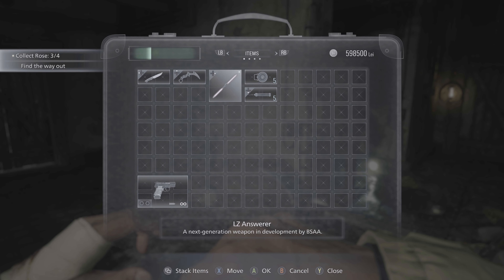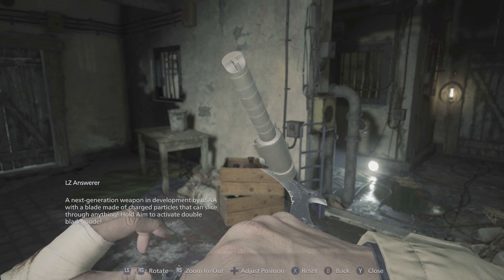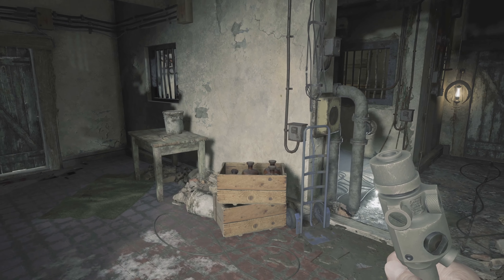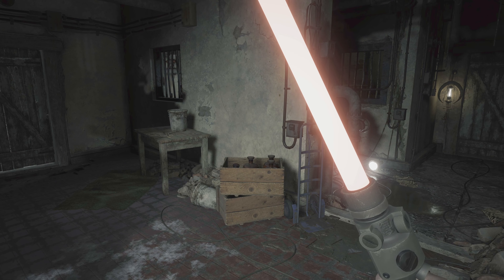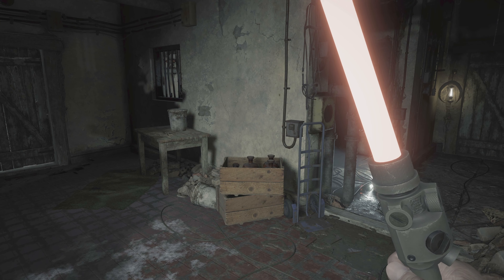Now for the last close quarters weapon — the LZ Answerer. A next generation weapon in development by BSAA with the blade made of charged particles that can slice through anything. Hold aim to activate double blade mode. You're not seeing much from this inspection, so let me go ahead and equip it. Essentially this is a lightsaber from Star Wars. The LZ Answerer can only be unlocked by playing Mercenaries mode and achieving double S ranks on all of the levels, then it becomes available in the in-game store for purchase for 70,000 CP.